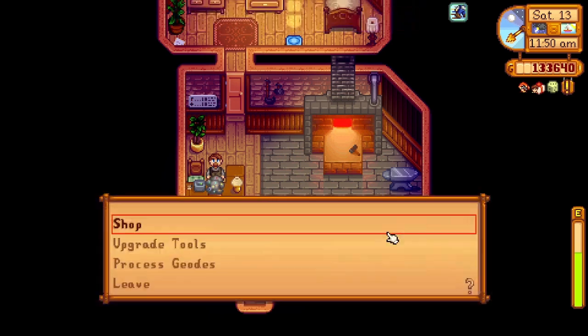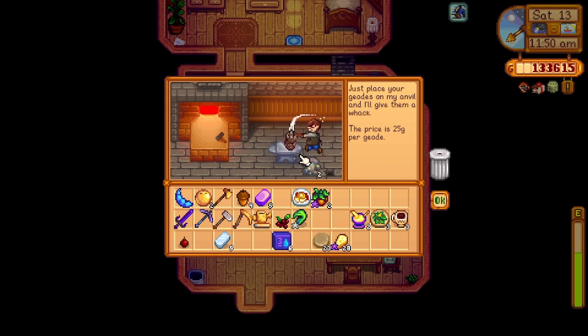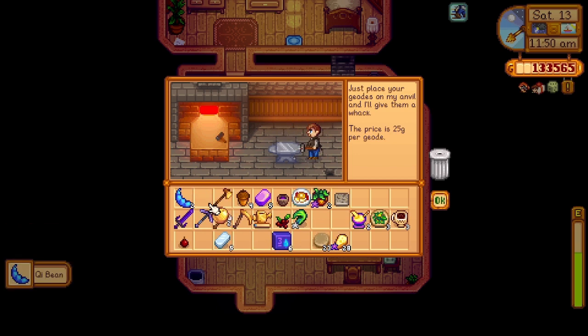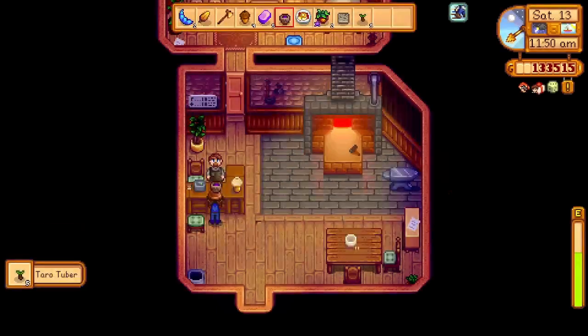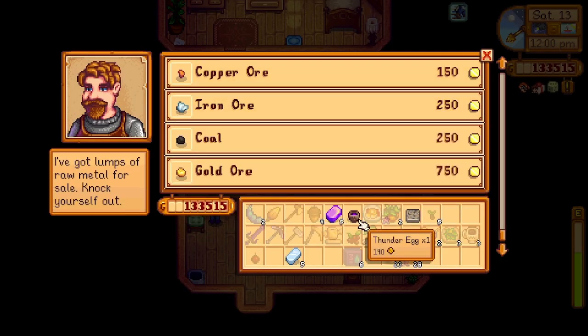First we'll process these geodes. We got one QI bean out of that. A mahogany seed — how lucky. And some taro tuber seeds, not very impressive Clint. We'll sell this thunder egg and we'll sell the granite as well.